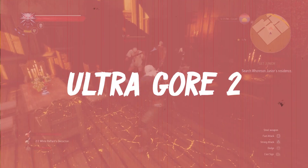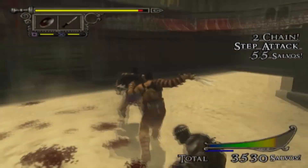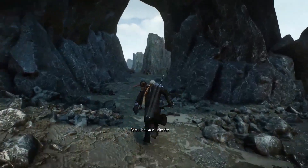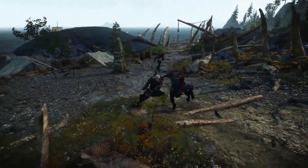A brutal mod is up next: Ultra Gore 2, a dismemberment mod. This mod in The Witcher 3 allows Geralt 100% dismemberment on enemies in the game that are designed to be sliced into pieces. This mod will not allow you to dismember everybody, just the creatures in the game that the devs designed to have that done to them.